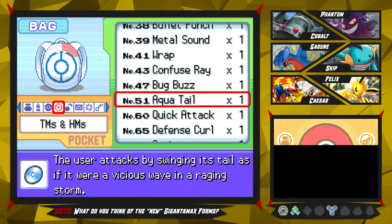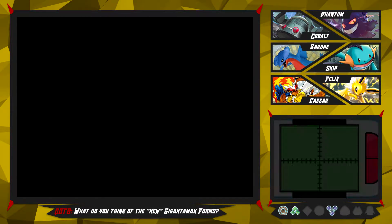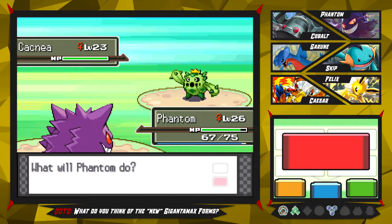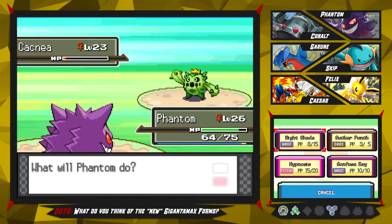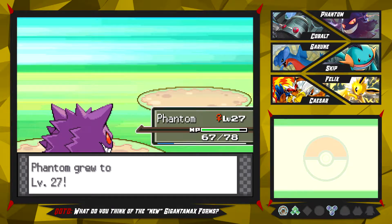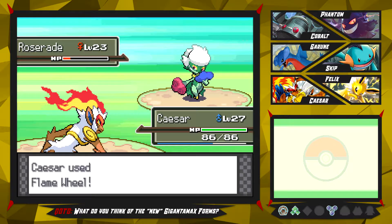Let's go ahead and heal Phantom up because you got kind of weakened there. Let's battle the rest of these trainers on this route. You're a rookie breeder, so you're not on Brock's level unfortunately. You are a god apparently with a Cacnea. Let's go for the Nightshade - Phantom really needs to get some better moves. His only damaging moves are Nightshade and Sucker Punch, but Phantom's physical attack is really bad, so Nightshade is really pretty much the only reliable move Phantom has. I'd really love for Phantom to get Shadow Ball or something. Let's go into Caesar on this Roserade - go for the Flame Wheel, and nice, that's the OHK. We go to level 28 already, so that is really, really great.